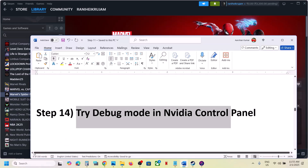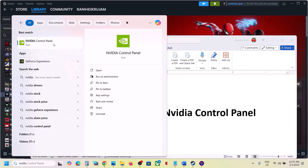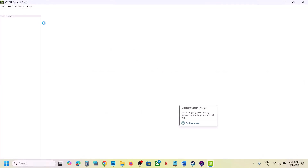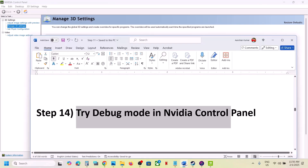The next step is to try Debug Mode in the Nvidia Control Panel. Open Nvidia Control Panel, go to the Help option at the top, and select Debug Mode. Put a check on Debug Mode, then launch the game and check.